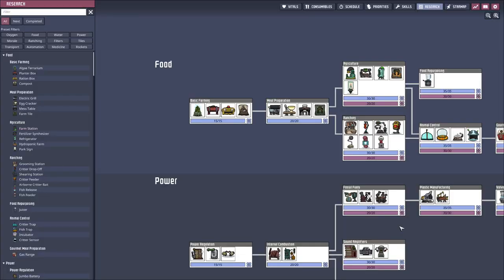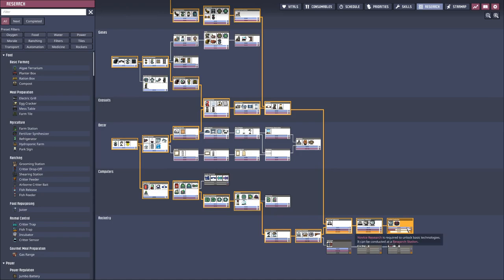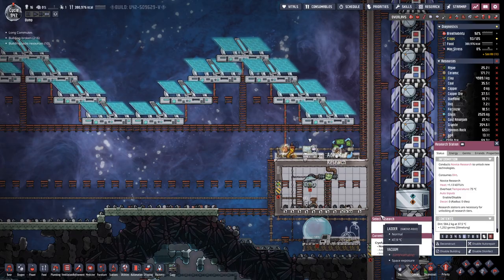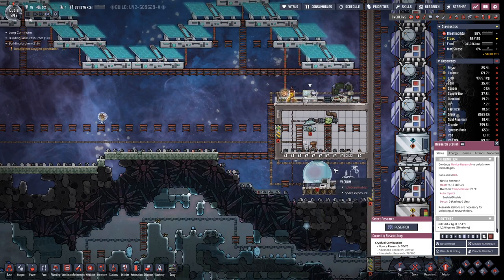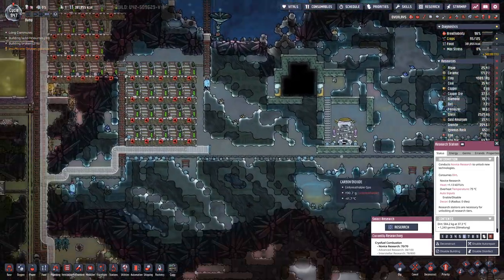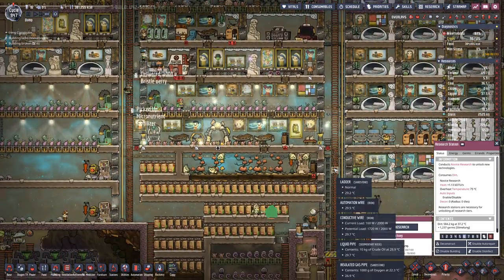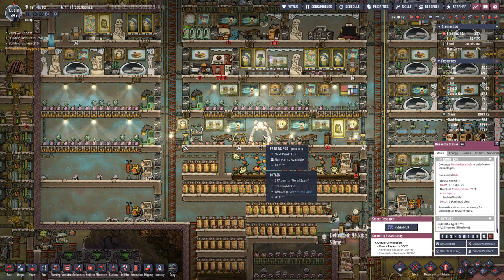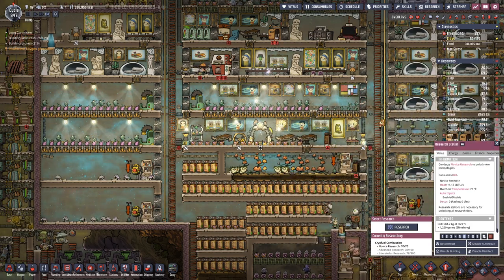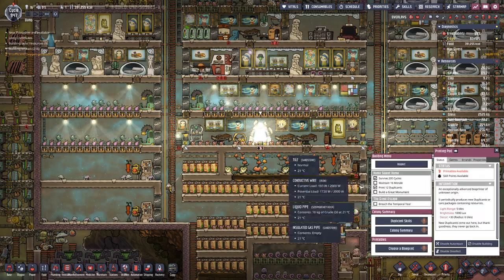How are we doing research-wise? We are on the last one — we finished novice research and we are on the advanced and interstellar research. For the interstellar research, we are probably missing databanks. So we need to launch more rockets to get there. It should not be too difficult. At least our coal supply has regenerated thanks to our hedge farms.